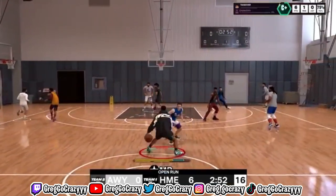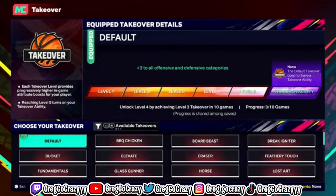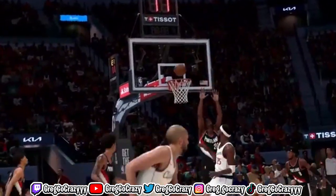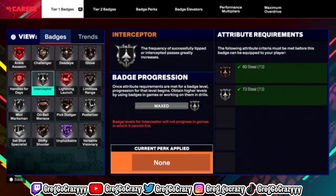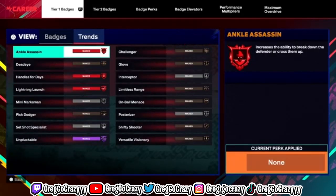I'm glad My Court is coming back. I got tired of going to the Gatorade facility to rent a court that had a shadow where you couldn't really see, and the court was small — that was just not a good experience. They also have badge enhancements, and with these badge enhancements there are badge perks.